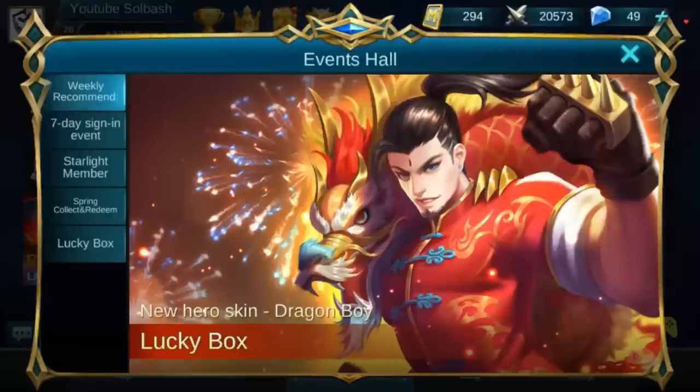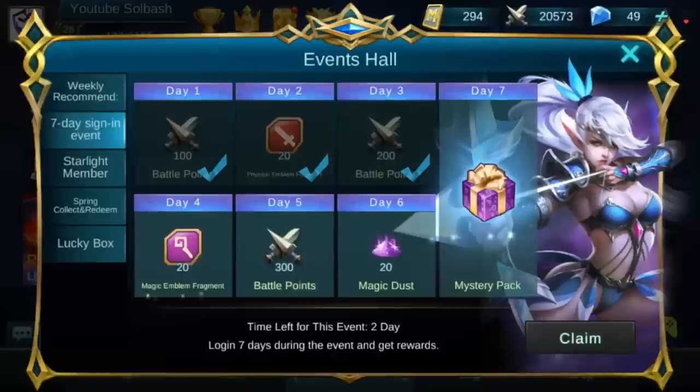Right beside that is what I call the events hall. This is basically something you really need to open up every day. It does have a red dot on there. This is going to tell you whatever weekly thing they have going, and this is the main thing you want to check every day — your seven day sign-in event. You can get some pretty cool rewards just for signing in every day and you get battle points, so that always helps out a lot.